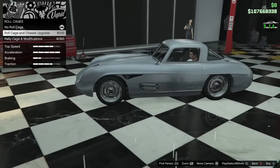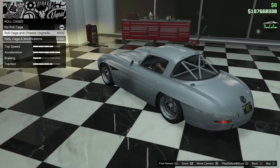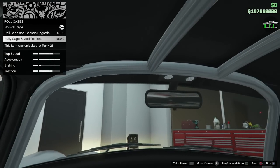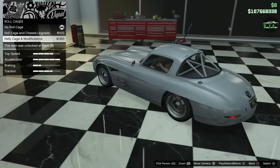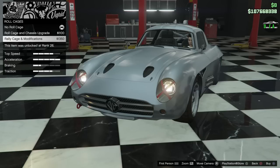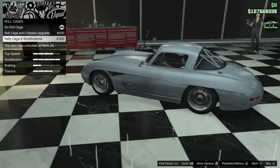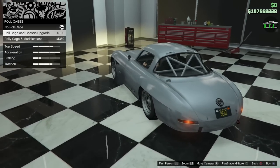Roll cage. So you have roll cage upgrades — there's this one here, you can see how it looks from the outside and in first person. Then you have another one they call the rally cage, which is pretty much the same roll cage — I don't really see a change inside. There is a change on the outside though, which is the little tape on the headlights for rally racing. You can incorporate that with the fog lights and taped headlights if you want to do a rally build. No roll cage for me — I feel like that's a little too much for this car.